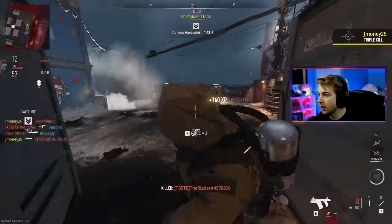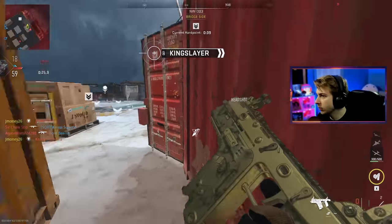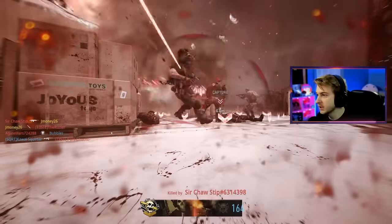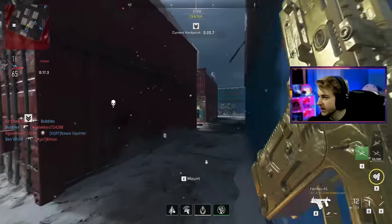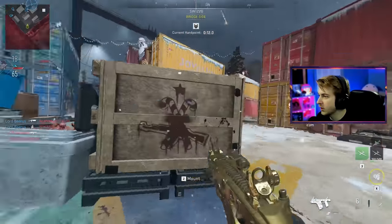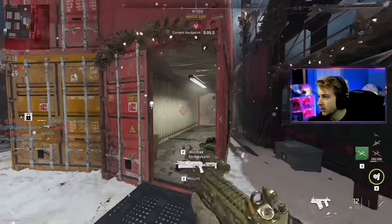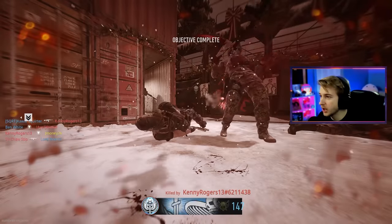We're kind of popping off. Perfect opportunity — easy double. Maybe not easy, but we got one. Another — don't see me. Get throwing knives. It's been a while since we've hit consistent throwing knives. I feel like it's just a shipment effect. That's our weapon challenge — we have a hundred kills with this now. Our gold weapon challenge is done, but we do not have our headshots yet.